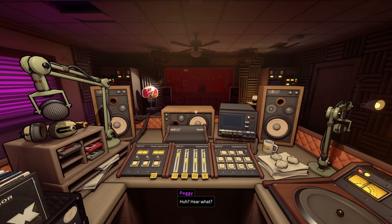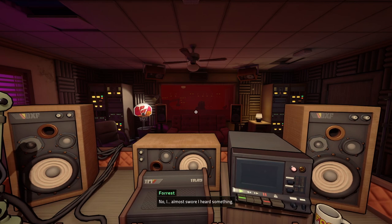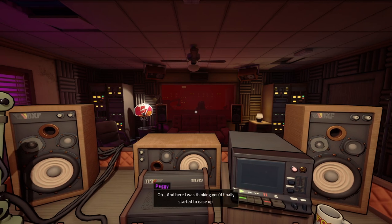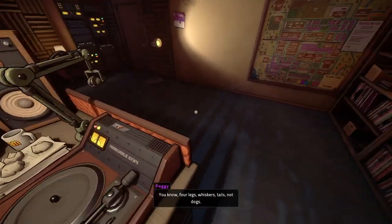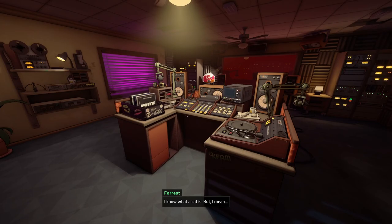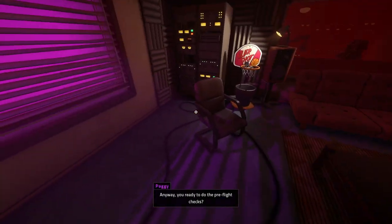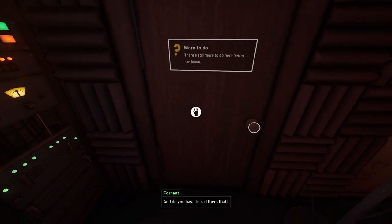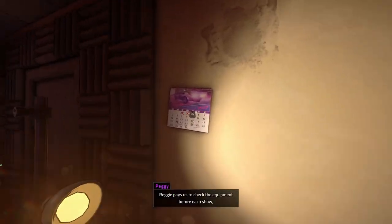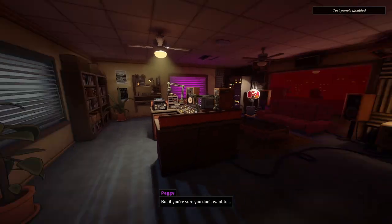You hear something, Peggy? Hear what? I thought I heard someone yelling, or a howl. Forrest, is this a joke? No, I almost swore I heard something. And here I was thinking you'd finally started to ease up. You probably just heard some cats outside. You know — four legs, whiskers, tails. I know what a cat is. Does Gallows Creek have a stray cat problem? Not since the rats moved in. Anyway, you ready to do the pre-flight checks? Seriously, do we have to do these checks every time? And do you have to call them that? Reggie pays us to check the equipment for each show, and he pays us to call it a pre-flight check. But if you're sure you don't want to...